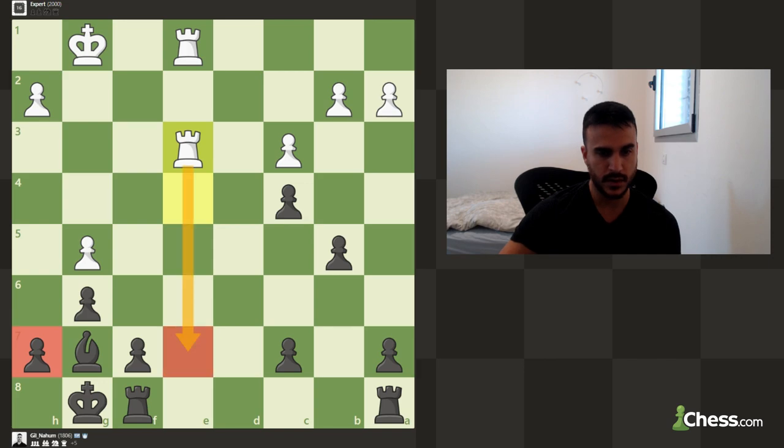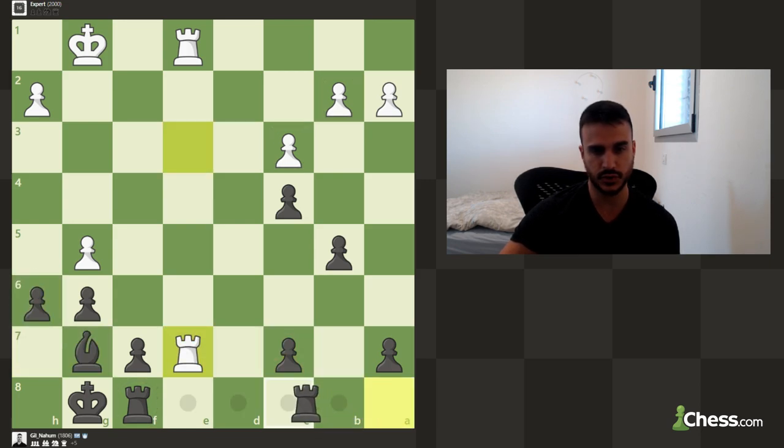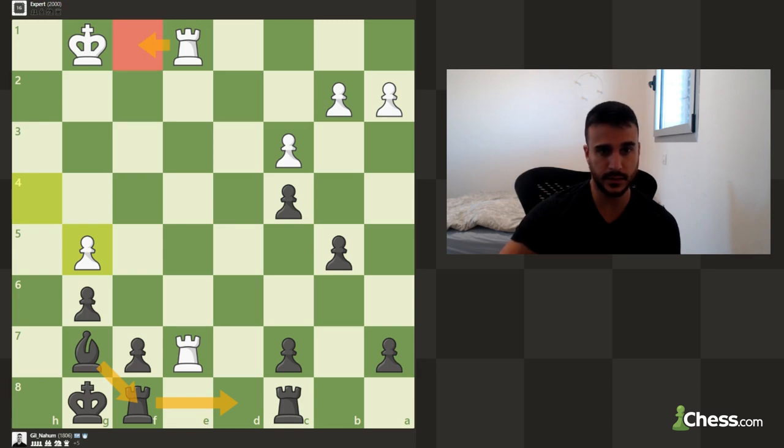He would try to play rook e7 next, but we are basically just faster. Rook e7 trying to pressure my position, but it's not fast enough — everything is protected, it's just too slow. We still need to find a way to develop, so first of all let's take. We can try to offer an exchange but we are not ready to do so yet. I need to find a solution to develop my bishop with a tempo.